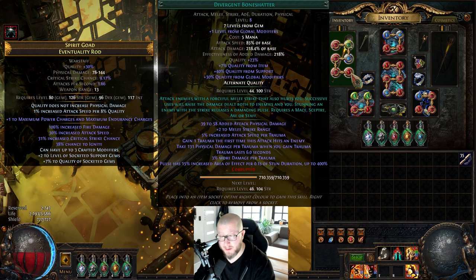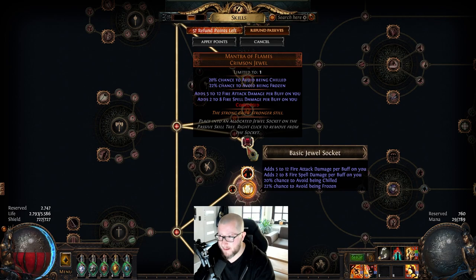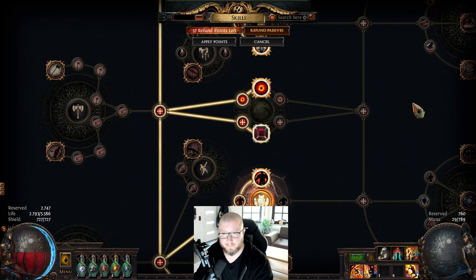This is where the unique jewel Mantra of Flames comes into play. A perfect roll says: 'Adds 5 to 12 fire damage to attacks per buff on you.' And we will be stacking a lot of buffs.